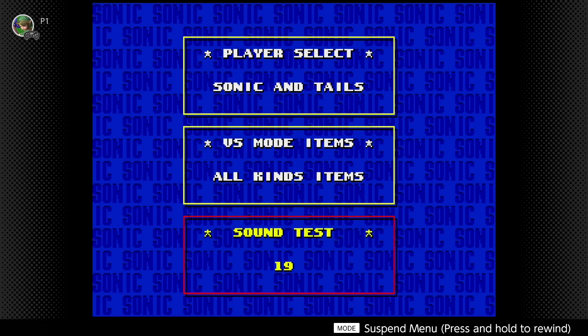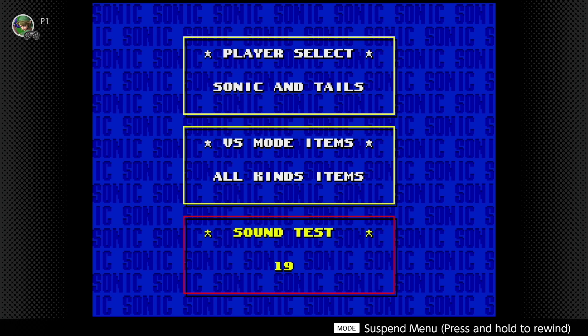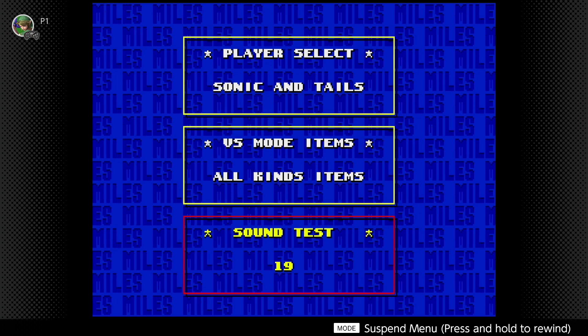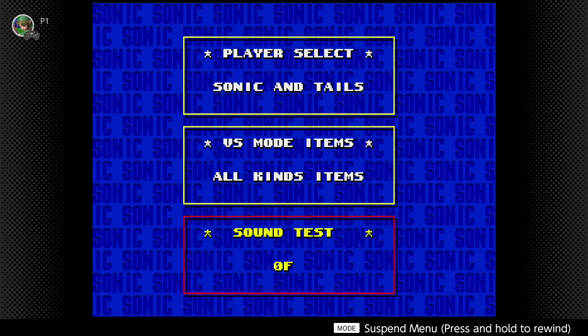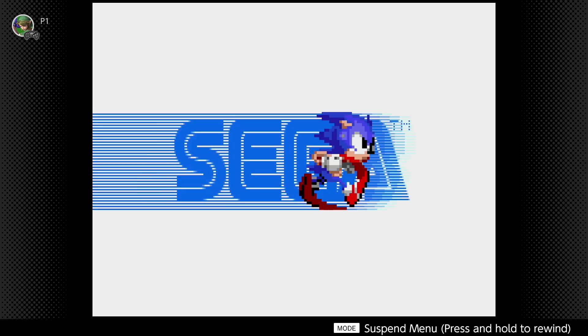That code pretty much unlocks the ability to put in all the other codes. The level select code is 19, 65, 9, and 17. So let's go ahead and put that in: 19, 65, 9, and 17. Now, if you hear that ring sound, then you got it right.